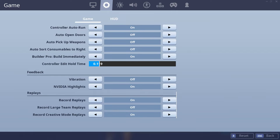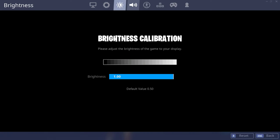NVIDIA Highlights on, vibration off. Brightness is 1.0 because I want to see things — especially in scrims, you want to have this. If you have the trop-to-nope, or whatever it's called, on, you want brightness at 1.0.